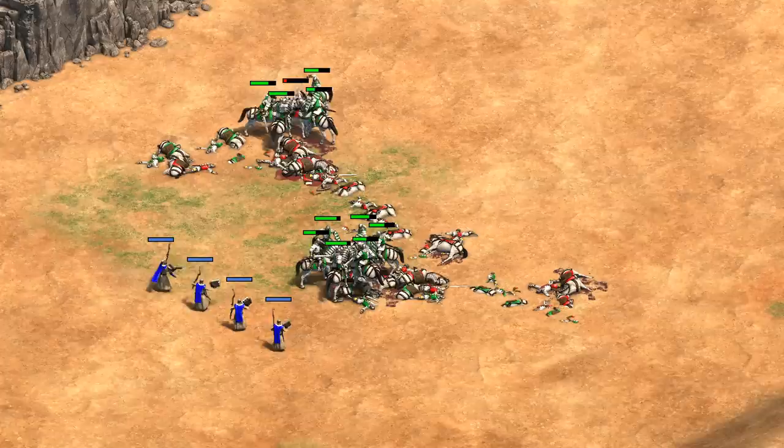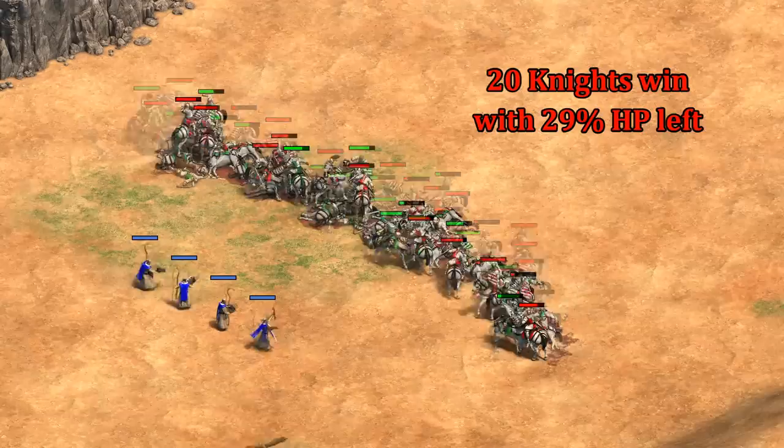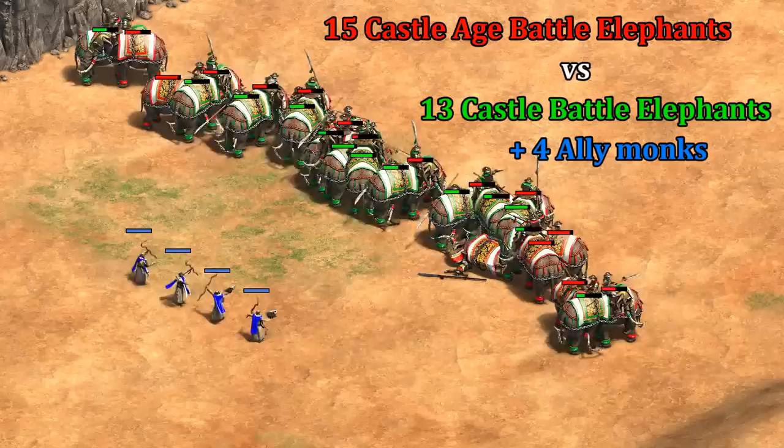That's 400 gold worth of monks giving 900 resources in value before and 1,350 after another minute — definitely more than expected. But this isn't really a fair test since there's an extra 400 resources thrown in on one side. In terms of total resources, three knights cost about the same as four monks, so how would 20 knights hold up against 17 knights and four monks healing them? This leads to a very different result, with red winning with around a third of their HP left. While healing looks strong when we throw monks into an already balanced fight, a bit of healing isn't going to overcome even a relatively modest disadvantage.